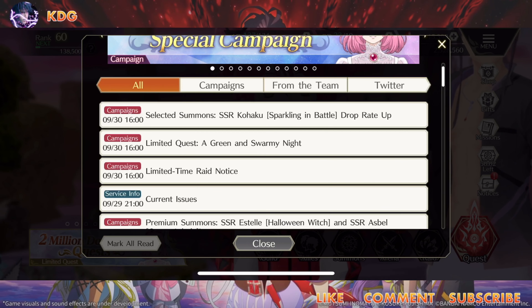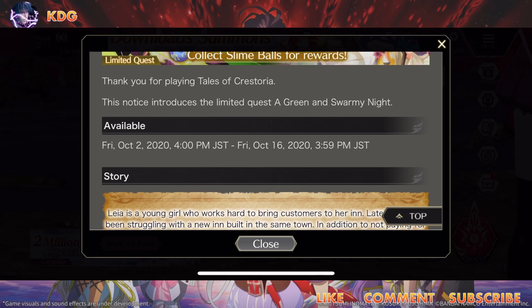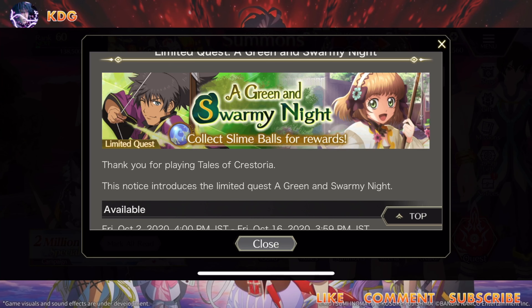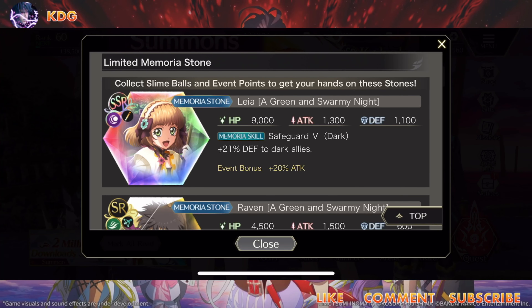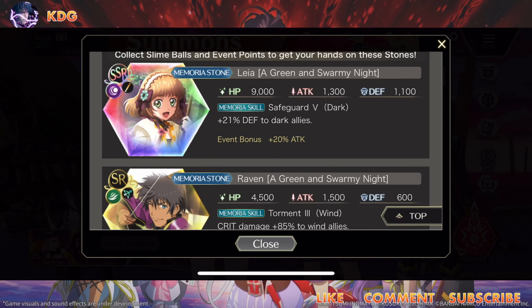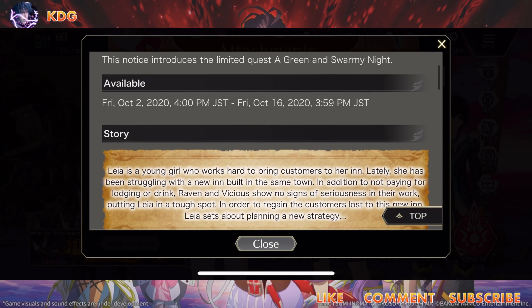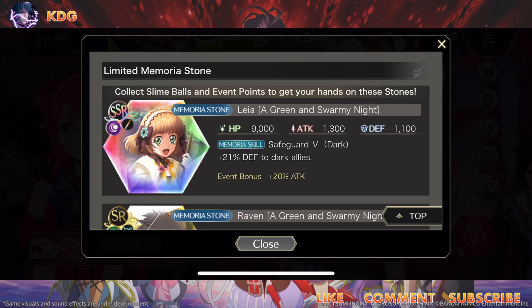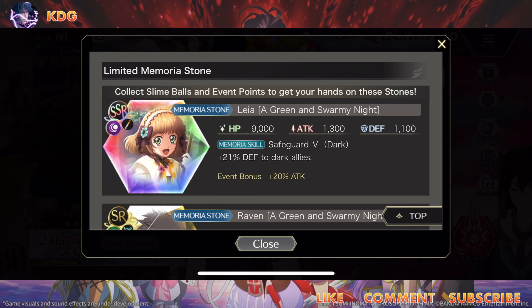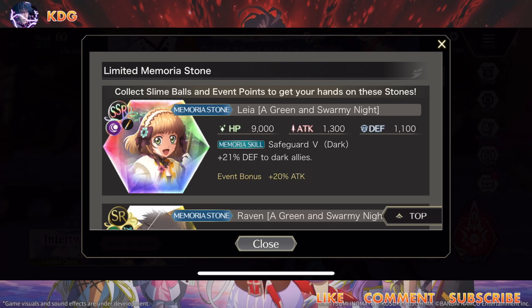Alright, so Limit Quest - Green and Swarmy Knight. From Friday October 2nd 2020 through Friday October 16th 2020 we're going to be getting a Green and Swarmy Knight event. It looks like we have Leia and Raven. I'm really excited about Raven because I'm a big Final Fantasy and big Tales of Vesperia fan - I'm still playing the definitive edition trying to max everything out. Collect slam balls and event points to get your hands on the limited remora stones - it's like the event currency.